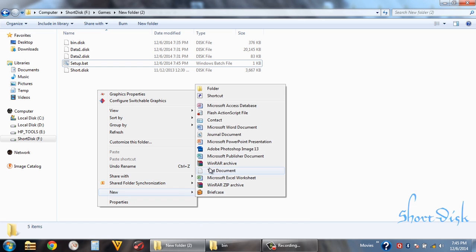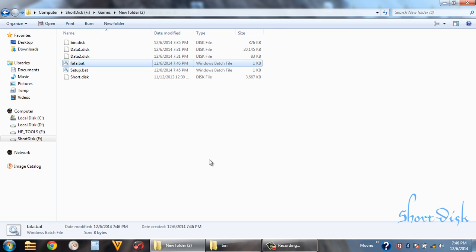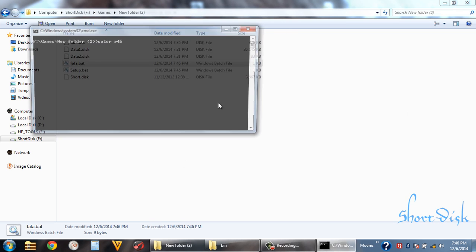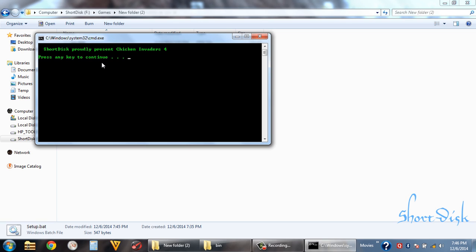We can use some kind of colors here — I like color '0a'. For finding different color codes, you can use any file. We write 'color' and any value — if it gives an error, you can try others.